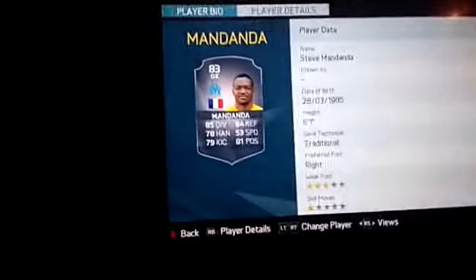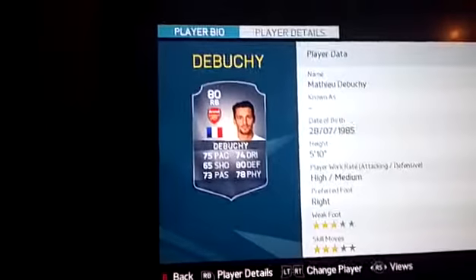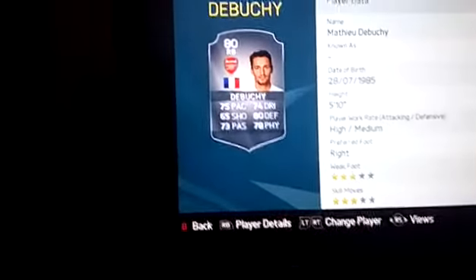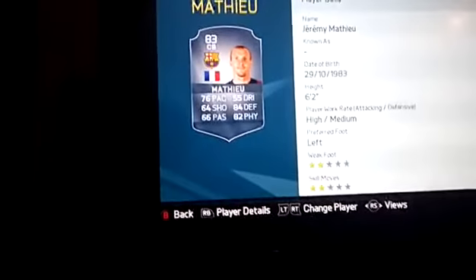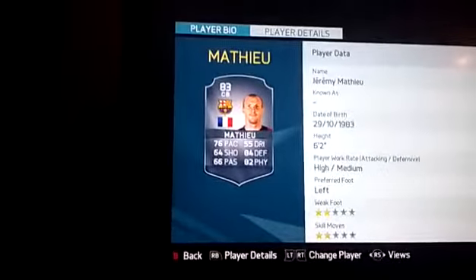In goal I've got Steve Mandanda — he's got all right stats. At right back I've got Matthew Debussy, he's got all right stats as well: three-star skills, three-star weak foot. And then I've got Jeremy Matthew — or however you want to pronounce it — as a defender: two-star skills, two-star weak foot.